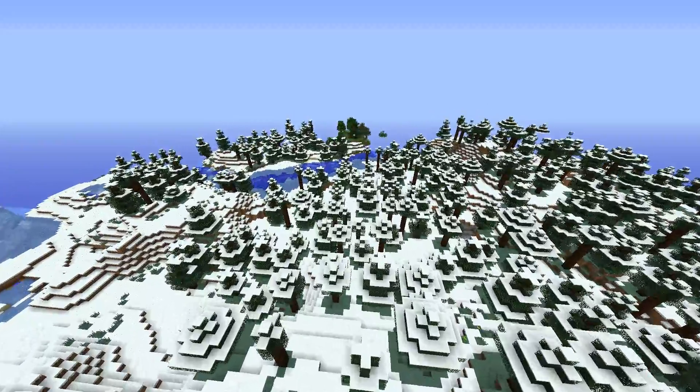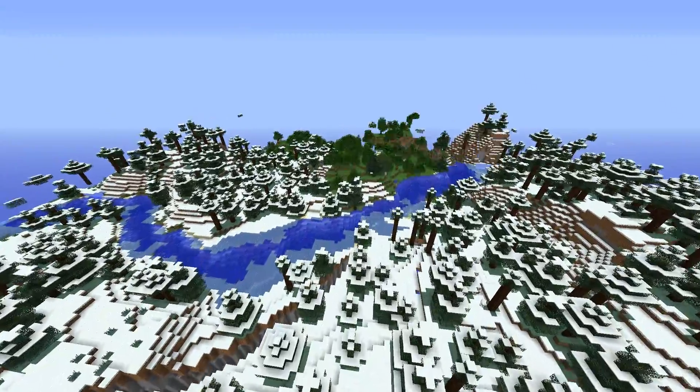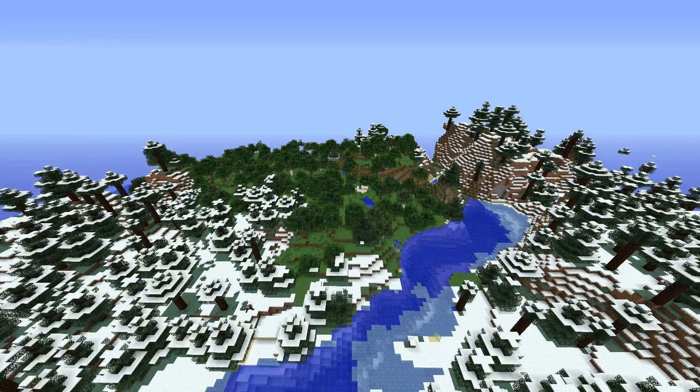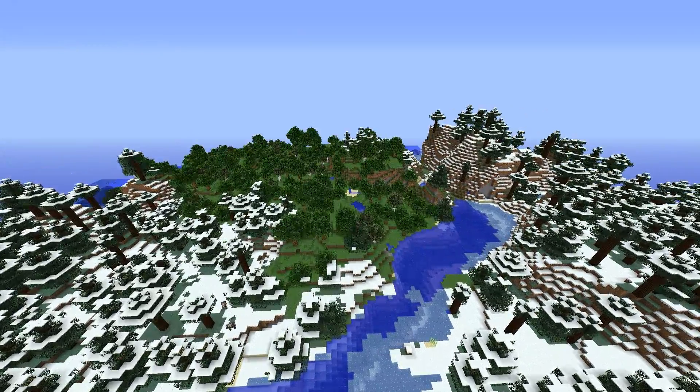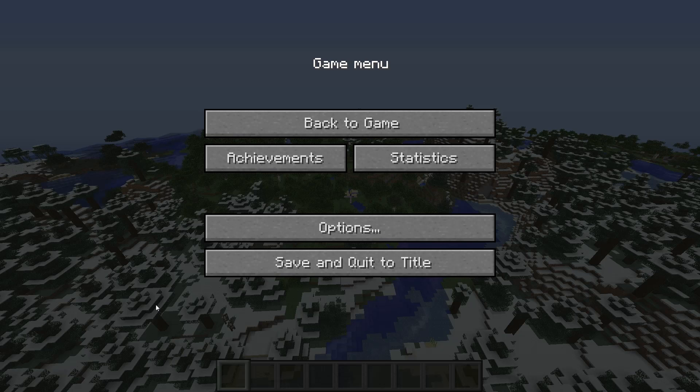You might have noticed a lot of flickering as I fly over — this is actually caused by OptiFine, but you can get rid of it rather easily. It will actually stop or at least slow down once the world generation has completed. Simply pressing escape can stop it from happening, because it allows the world to load much faster so the game can concentrate on just playing instead of loading and generating a new world.